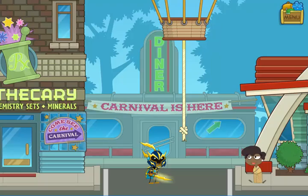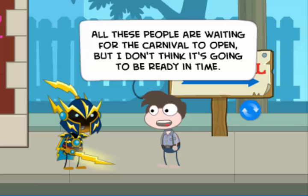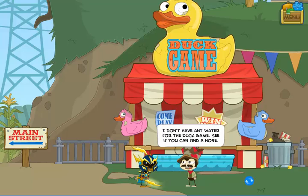Arriving on Main Street, you'll see signs that the carnival's in town. As you move to the right, you'll meet Edgar. He's a young carnival worker who is hoping to be made into a full-fledged carny. But unfortunately, the carnival has a few problems that need to be taken care of before it can even open. He asks you to follow him to the carnival to find out what the problems are. You want to talk to everybody working at the carnival to find out what they need.